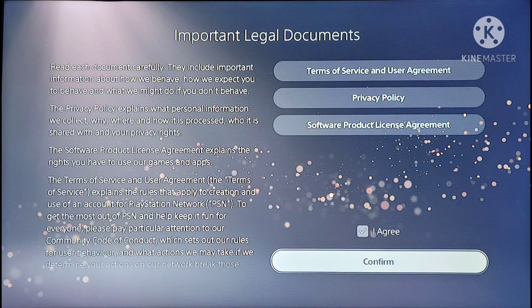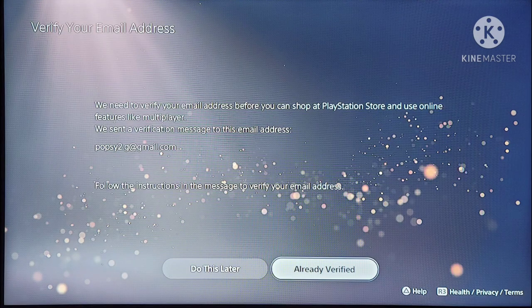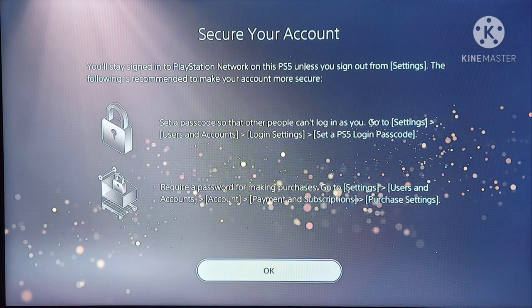Agree and confirm. Now right here you've got to verify your information. They'll send verification to your same original email address. All you got to do is go there, open it up, click and verify. After you click verify, come back here and hit 'Already Verified.' Hit OK.